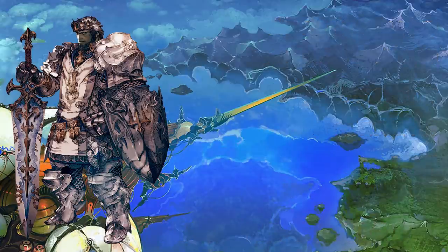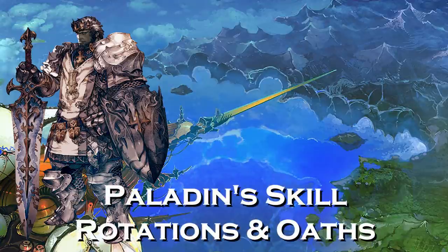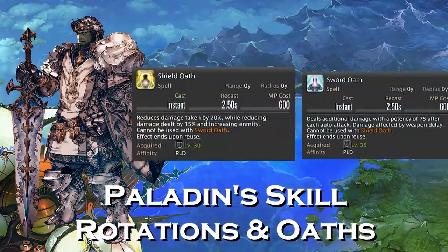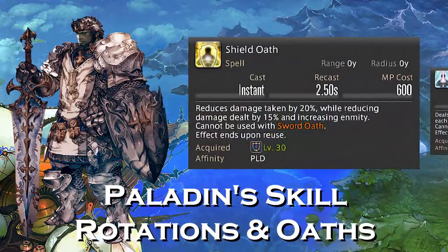The Paladin gets two oath abilities, and an oath is going to act as your stance. You're going to be in Shield Oath or Sword Oath. Shield Oath is going to reduce your damage taken by 20%, while at the same time reducing your damage dealt by 15%. This ability is learned at level 30 and is considered your tank stance. It's going to help you build up more hate by just doing your natural rotations. If you find yourself after level 30 having a difficult time holding hate, make sure Shield Oath is on first.